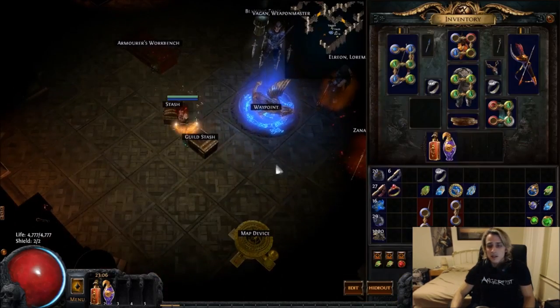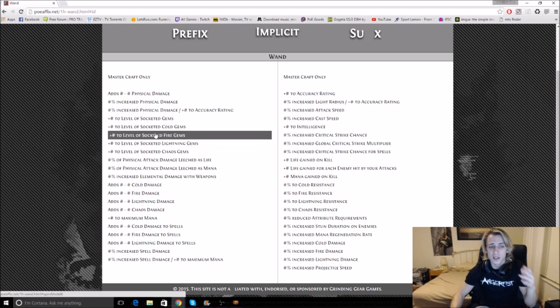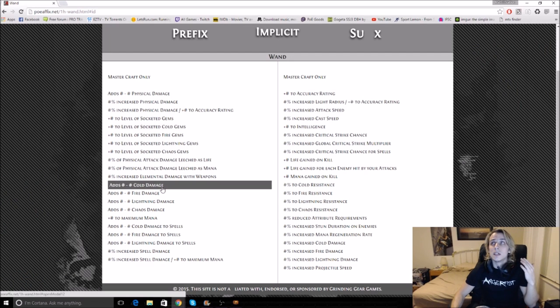Now the next sort of wand you're looking for is going to be an Elemental Wand. That will be the next hardest tier of wand to craft. So Physical is the hardest, Elemental is kind of mid-tier, and then Cast on Crit Wands are usually pretty goddamn easy because they don't require much.